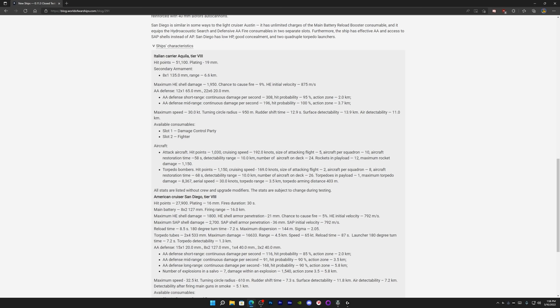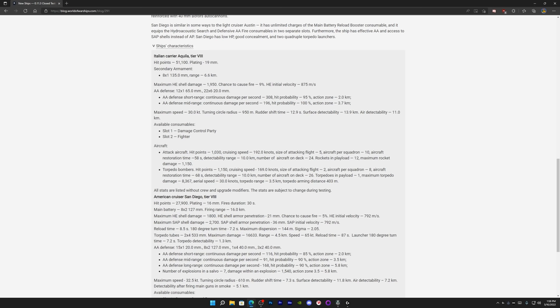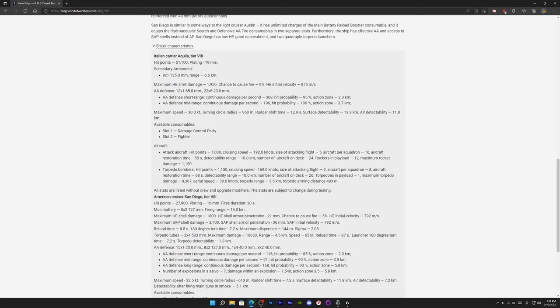The Aquila's attack aircraft carry AP rockets — 24 on deck, with attacking flights of five in two groups per squadron. The torpedo bomber squadron has groups of two aircraft, with four separate torpedo attacks possible. Torpedoes have a 10km detectability range and only 3.5km launch range, arming in 400 meters — so the torpedo bombers will be right on top of you when they drop. Torpedoes go only 30 knots.